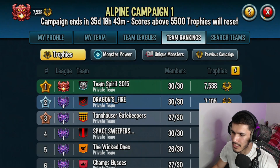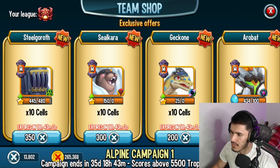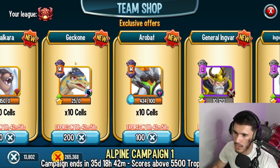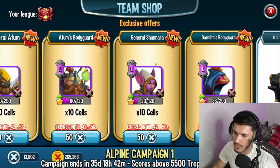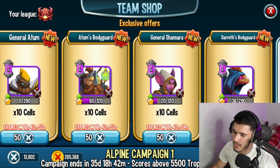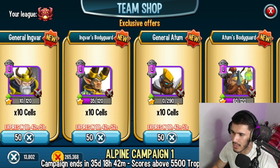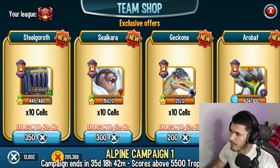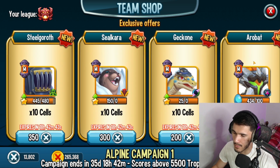And here's the thing — the team shop, guys, take a look at this. So first of all, we've got Steelgroth, Steelcara, Gekkon, Aurebat. They brought the generals back, as you guys can see. Obviously they're going to go ahead and update this every few days, so this apparently is going to expire in 18 hours. But right now you have Steelgroth, Steelcara, Gekkon, and Aurebat for the mythics.